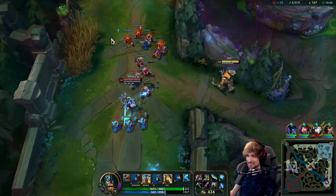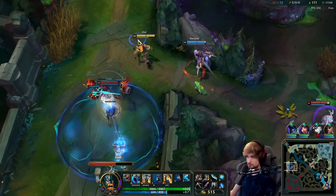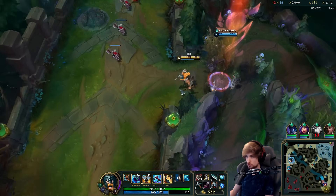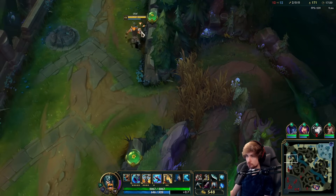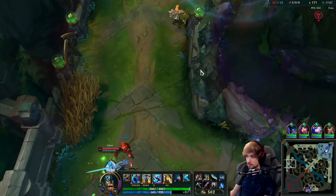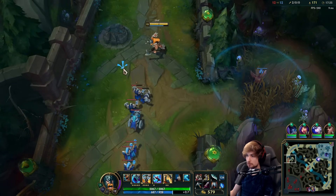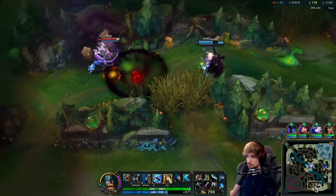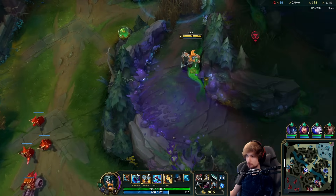There's clearly a ward there, she knows. Several people are coming top so I don't have much choice. I need about 800 gold for Hullbreaker — if I have it I can 1v9 even harder. Most of them are showing on the map but I don't see Zed anywhere, so Zed could be top. That's why I'm playing safe — I want to know exactly where they are.